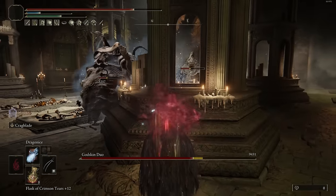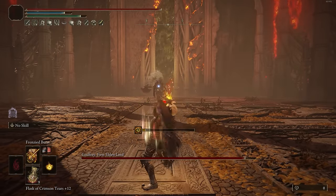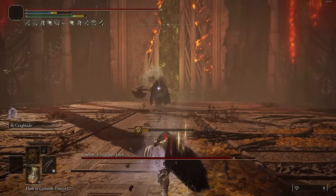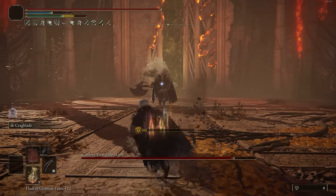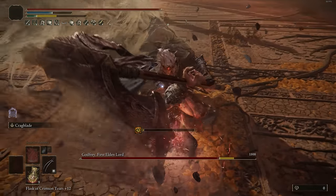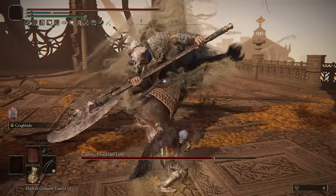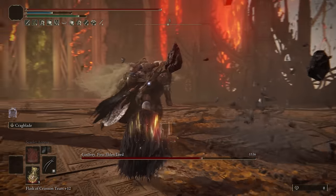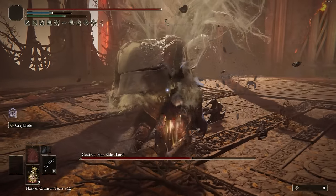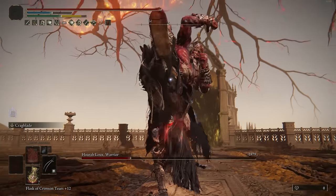I do have Frenzied Burst as a nice easy-to-use projectile option that can snipe enemies from very far distances. Going to have Golden Vow and Flame Grant Me Strength to further enhance damage. In terms of the Raptor Talons themselves, we're actually going to have these infused with Crag Blade. There's not many weapon skill options for a claw-based weapon, but Crag Blade is just going to be 15% more physical damage — and we're doing mainly physical damage anyway — plus 10% more stance damage. With a claw, you're rarely going to proc a stance break anyway, but with this reward the heavy attacks are so good, and charged heavy attacks are still the best way of doing that — so it actually can serve as a nice benefit.